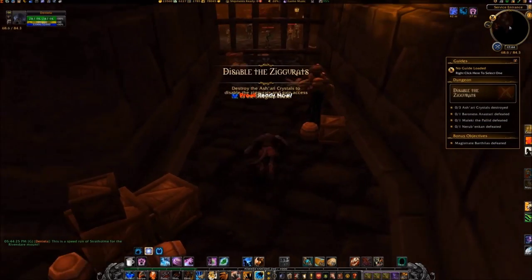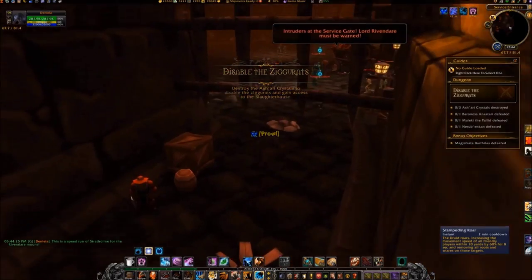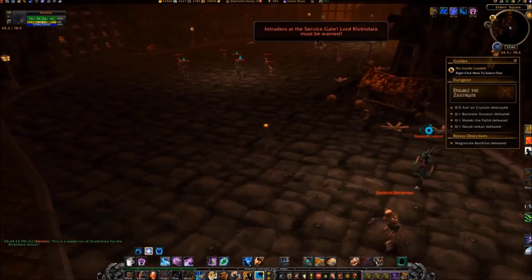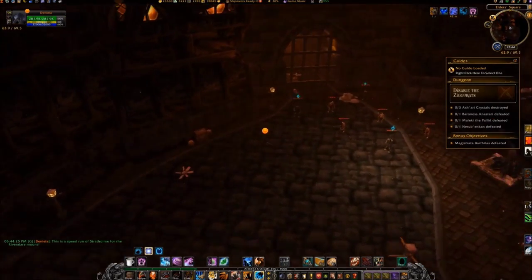Open the first gate between the Service Entrance and Elders Square, and activate Prowl, followed by Stampeding Roar. Follow Magistrate to the next gate at coordinates 63, 66.